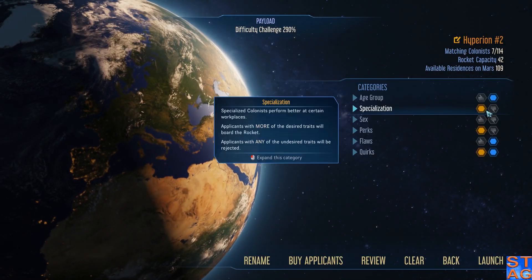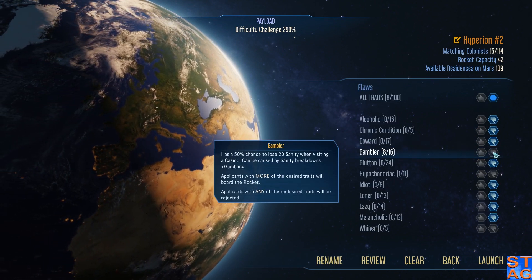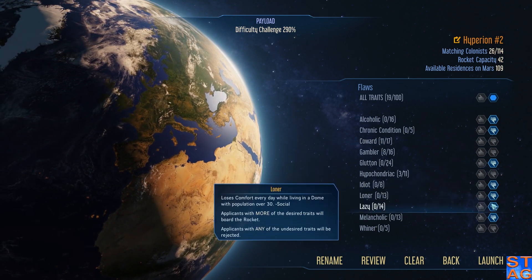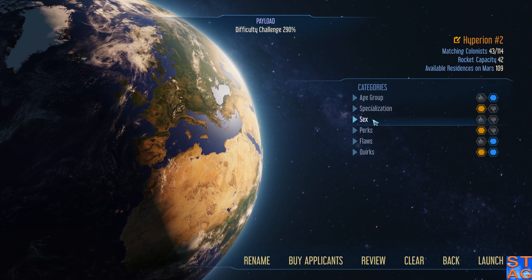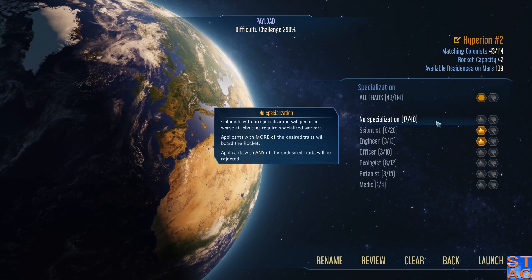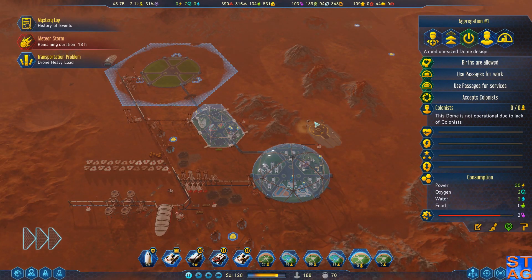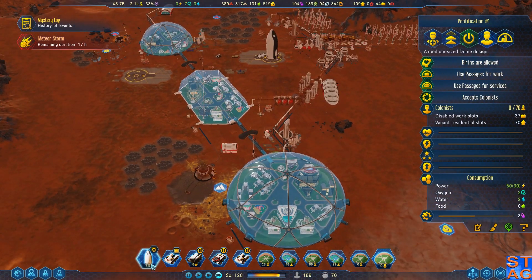Now let's order some passengers — we have 42 that can now fit on it. We'll actually bring up Cowards. Quirks, Vegans — absolutely. Specializations — we don't have any thumbs down on those. Bring them. Hyperion 2 is going to come down here with 40 people on the rocket. And this is also a Compact Passenger Module, so we're going to have more food coming down as well.